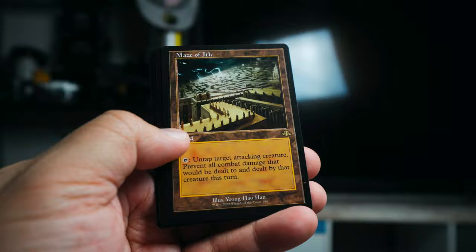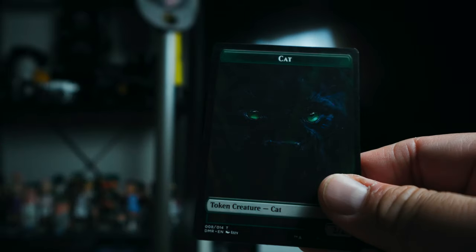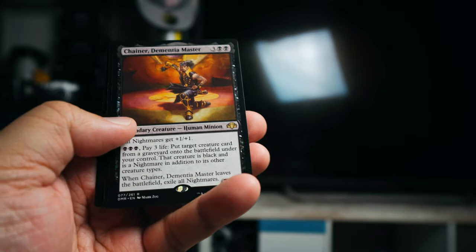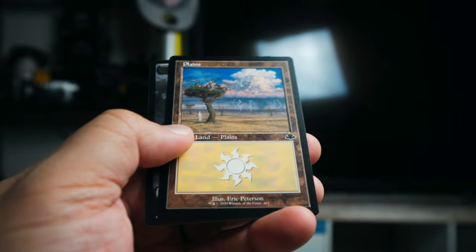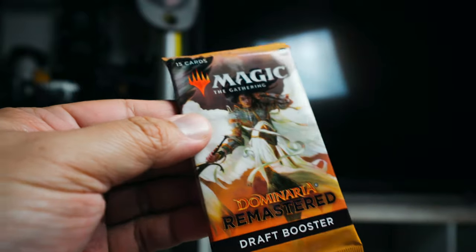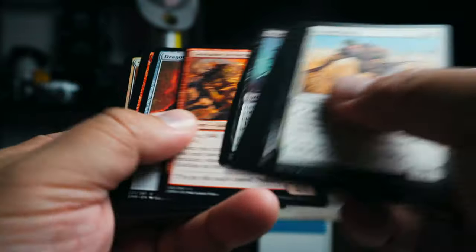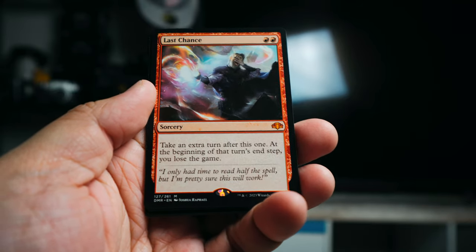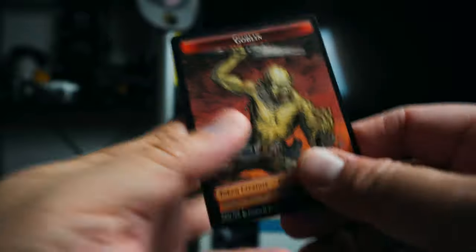Tokens have been looking really good recently I feel. Maze of Ith retro, Remote Isle, and then we got a Mountain. Another one of those cat tokens. Let's see — we got Chainer Dementia Master, Turnabout, and Savannah Lions in foil, and a Zombie. Going through these we got a mythic — Last Chance. I remember this card: take an extra turn after this one but you can lose the game potentially — crazy. Peregrine Drake, Sun Clasp foil, Forest, and a Goblin token.